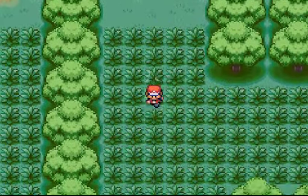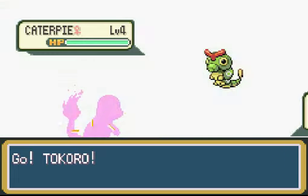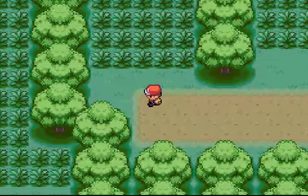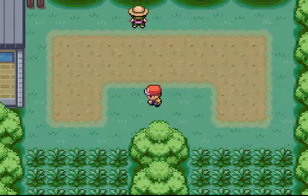Let's head through the grass here — oh, it's just a random battle. I'll just cut through because we've seen Caterpie before. Back from that Caterpie battle. There are a couple of trainers up here that you can't avoid, but you can skip that one guy — you don't need to deal with him.